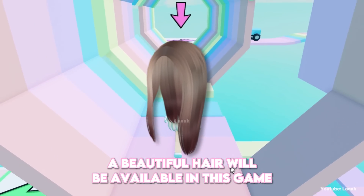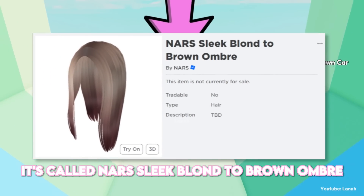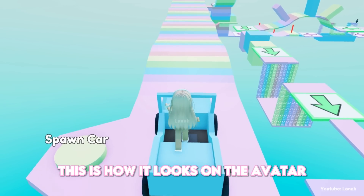And soon, a beautiful hair will be available in this game. It's called NARS Sleek Blonde to Brown Ombra. This is how it looks on the avatar.